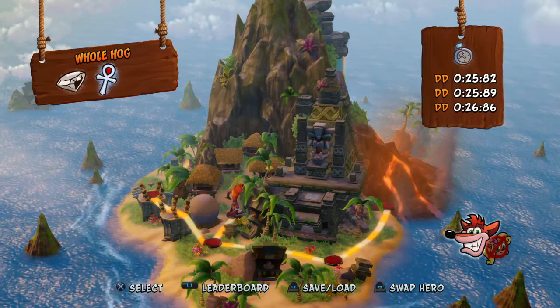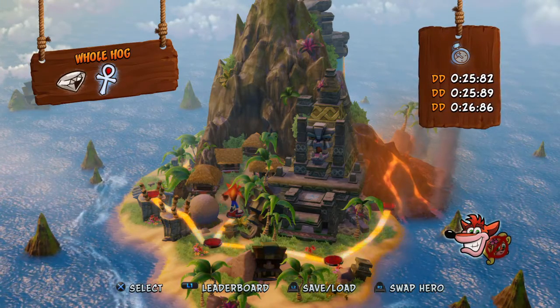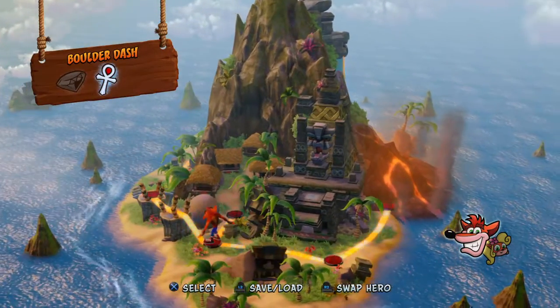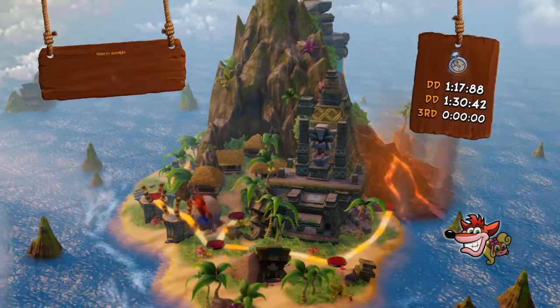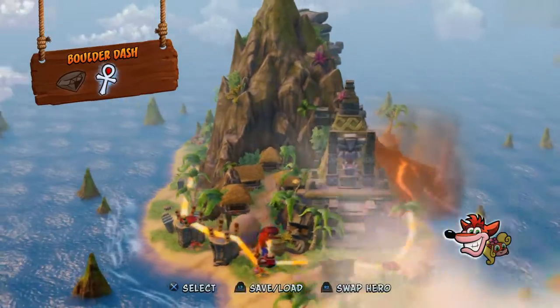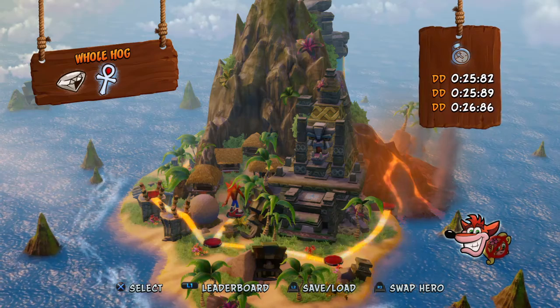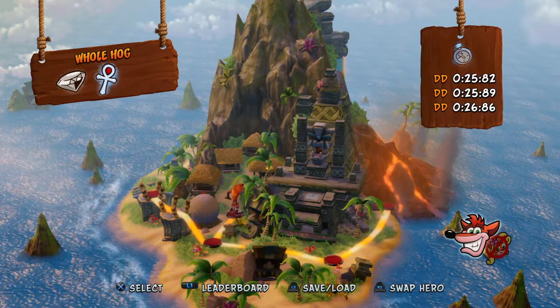Hey guys, David D123, that's me here, and we are doing Whole Hog, which is a level that is found by getting a key in Sunset Vista, and this level is way harder than Road to Nowhere. This one is impossible. Just kidding — this one makes you feel good about yourself. This is a confidence booster, and I'll show you why.